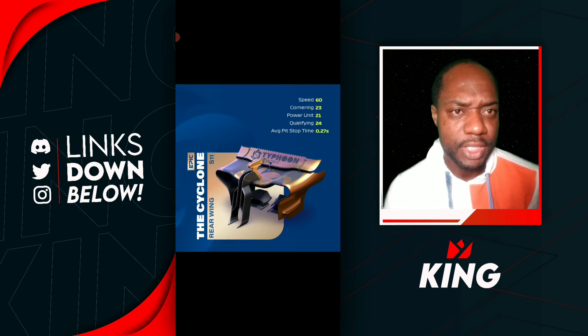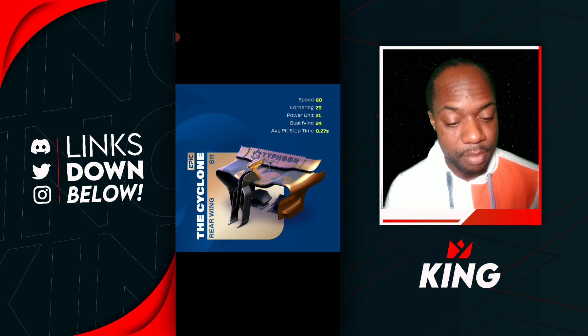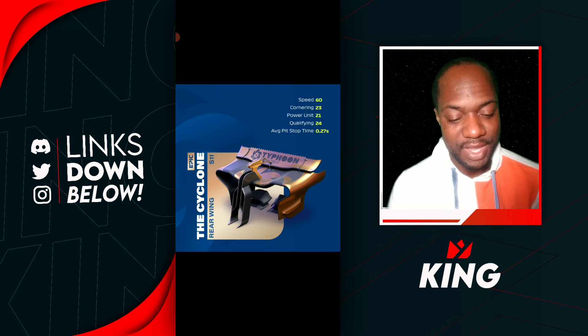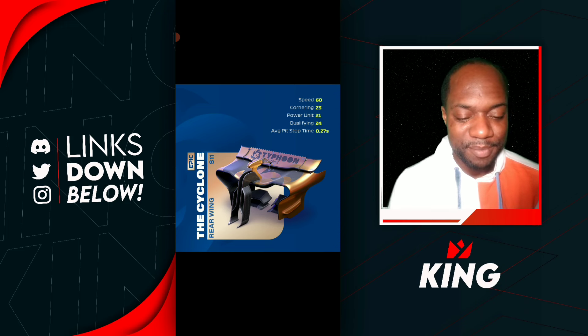Here we go for our final part of the Typhoon Industry — it's the Cyclone, and it's going to be the Series 11 rear wing. This is going to be the monster up there in Series 11. Speed 60, Cornering at 23, Power Unit at 21, Qualifying at 24, and the average pit stop time is 0.27 seconds — really fast. This pit stop time on the Typhoon makes it an interesting pick.